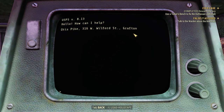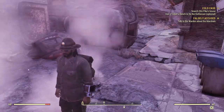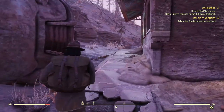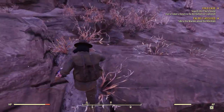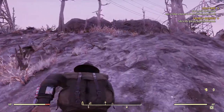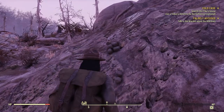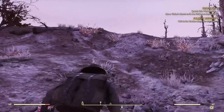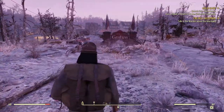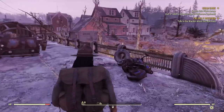We got his address — Otis Pike, in Grafton. He lives here in Grafton! So that's for the second mission. Let's go to Otis — you know what, let's just run there, it's really not that far. Is there a tinker's workbench at the Grafton station? I've discovered Grafton but not the Grafton station. Hopefully there is a tinker's workbench because we have to use one to fix the Kid Secure — it's optional but I do want to do it.